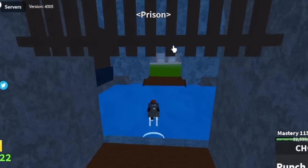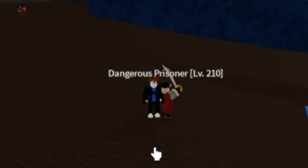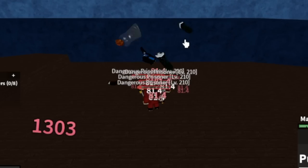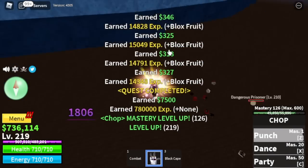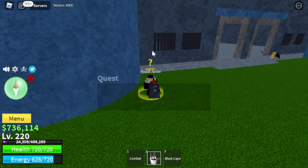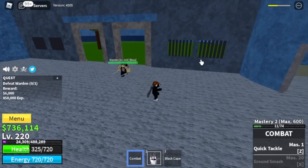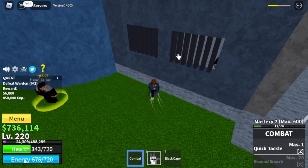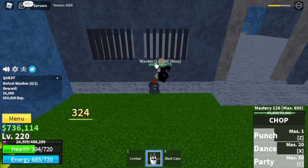Next area is the Prison. We're gonna start defeating the Dangerous Prisoners because again, they're using swords. Lure 4 at a time and do this twice to finish a quest. You're gonna start defeating the Warden — the mini boss in this area — at level 220. I always do the wall strat here, but the problem is you cannot use your Z-Skill. If you use the Party skill, you will pull the Warden towards you, giving him a chance to attack you.